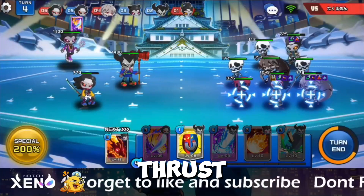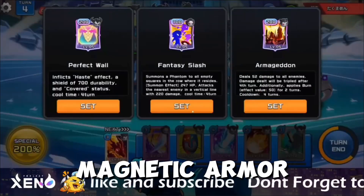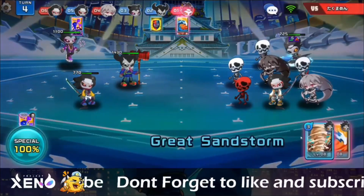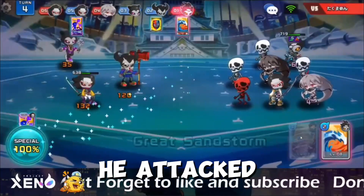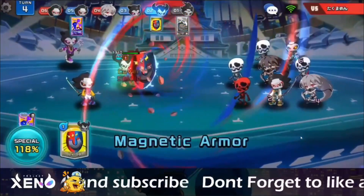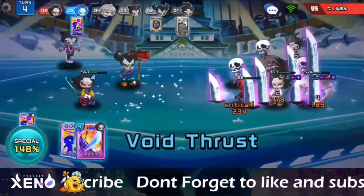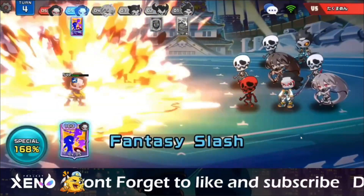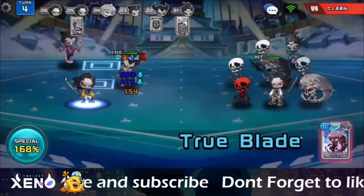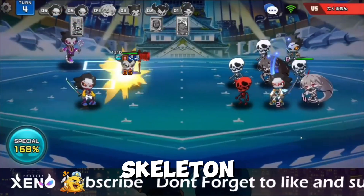I will use Void Thrust this round and a Magnetic Armor, with an additional summon of Fantasy Slash. He attacked with Great Sandstorm and Torrent Water. His skeleton also attacks.